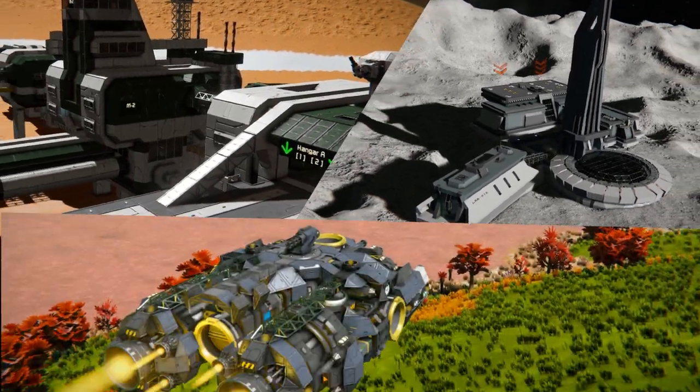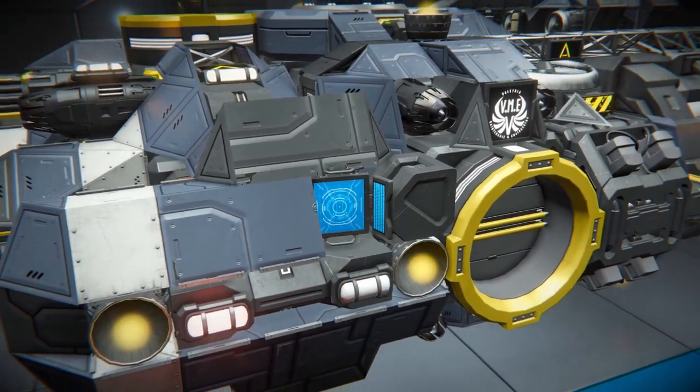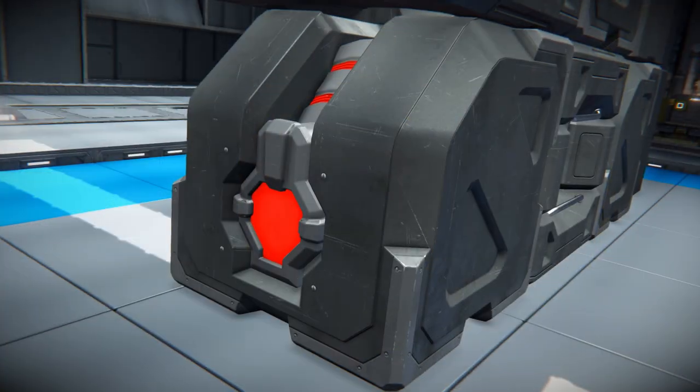Two stations, our cargo shuttle, and a script are the only elements we are going to need. Setting up the transport ship will take you less than five minutes. It can be any ship you want, provided it has enough thrust, a connector, and remote control.